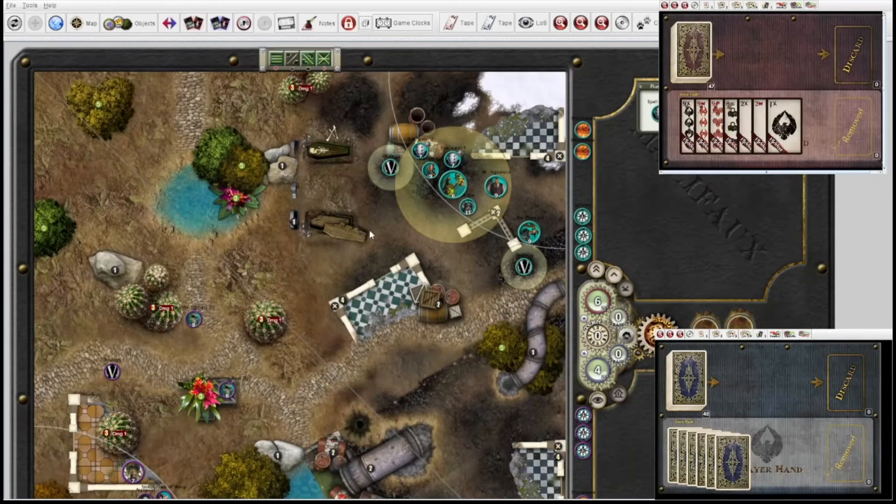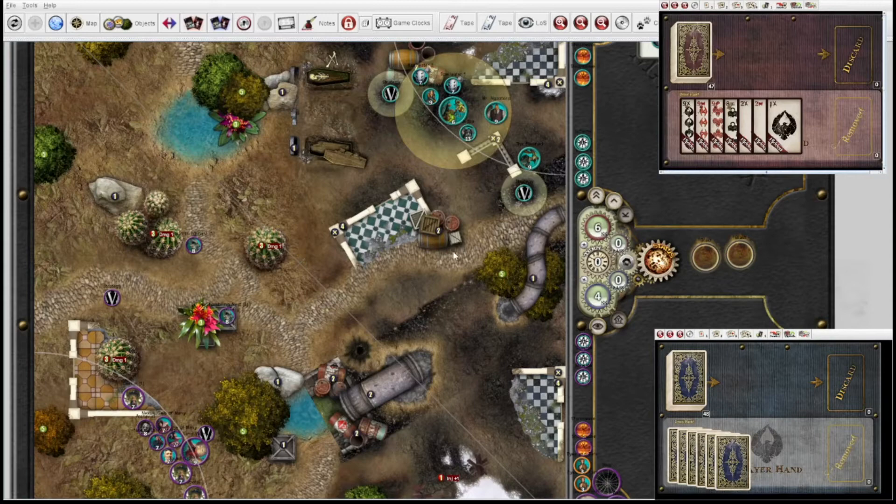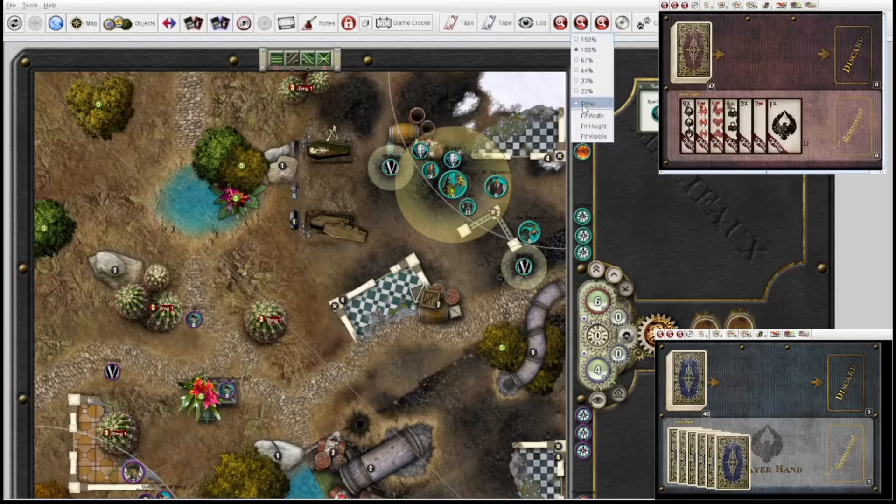Hello everyone. Mike here versus Nathan for round 2 of the top 16 championship. We've just drawn our control hands. Looking at the board itself, you can see that it's Nexus 2 versus Jidza 1. We're about to flip for initiative and commence our game. Good luck Nathan. Good luck to you.